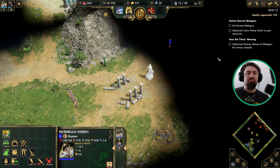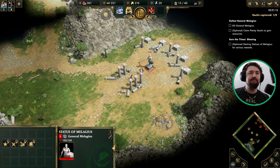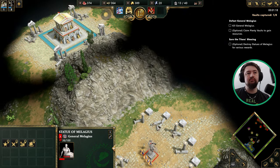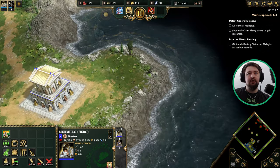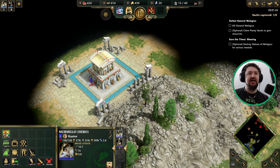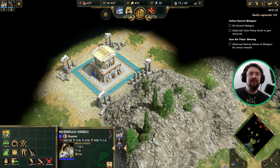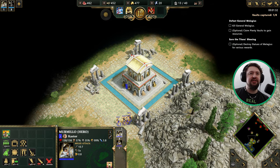Alright, so we don't have a town center and no way to get one. Look! A statue to General Malagius — Lord Aranos is bound to reward us for destroying these wherever we find them. So this is a classic tug-of-war mission. The enemy doesn't have access to many resources either, so as we take control of the Plentyvolts, they lose the ability to make units.